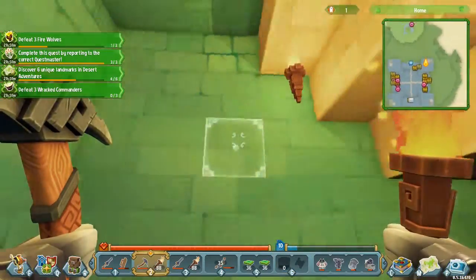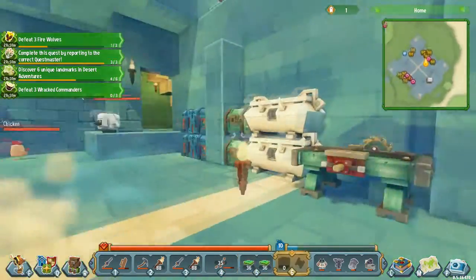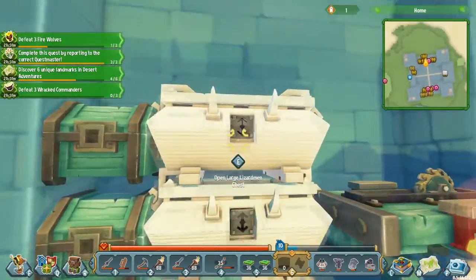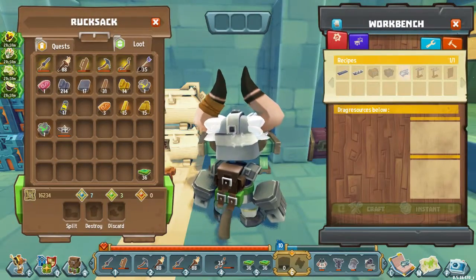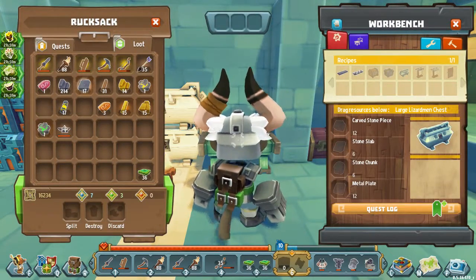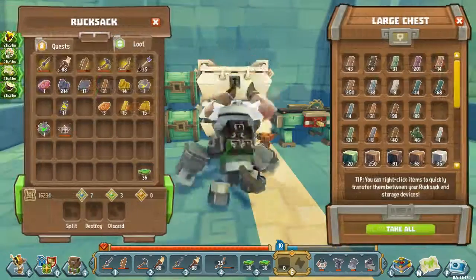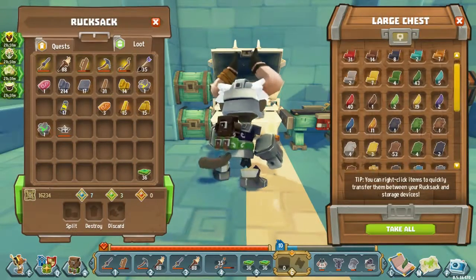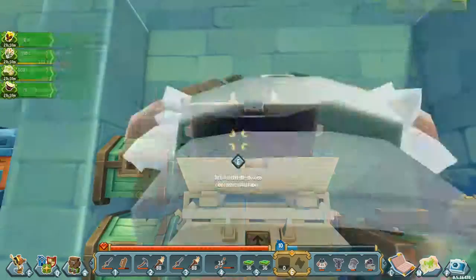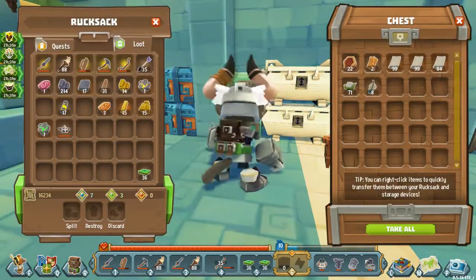I know what I gotta do — there are a few windows in these towers that I did not cover. These here, by the way, are the large lizardmen chests that we kind of looked at last episode. These take a lot of stone to make. The bottom one has all my wood stuff, the top one has all the leather dyes and other fabric stuff, and this one has some miscellaneous materials.